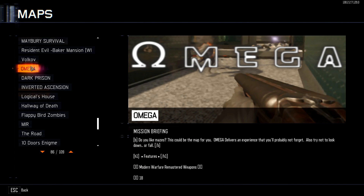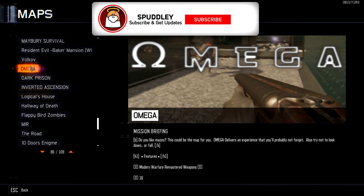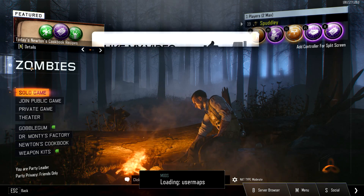What is going on everybody, welcome to a brand new video here on my channel. Today we're gonna be playing on a new zombies map that has just been released called Omega. This has tons of Modern Warfare remastered weapons and apparently it's a bit of a maze — that is all I really know about this map. So without further ado, let's get this video started. If you guys enjoy, hit subscribe and we're gonna set a goal of 323 likes on this video. Let's get started.